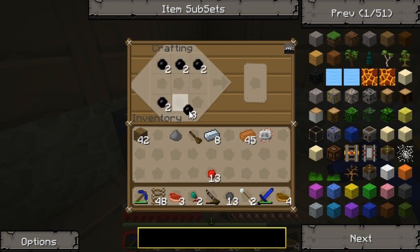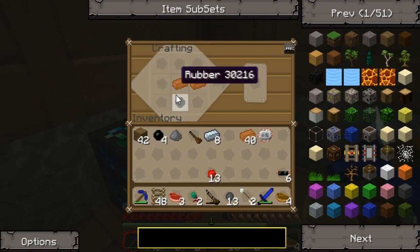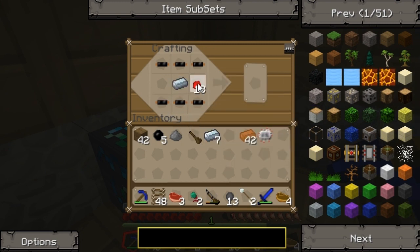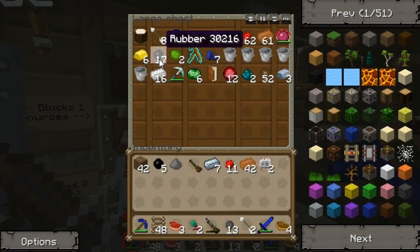Now I need to make four more. Oh, I have some copper wire. Damn it, I'm one rubber short. I need some rubber. I need four re-batteries, so I need eight redstone. I've made two circuits but I need more. We're gonna run out of rubber.